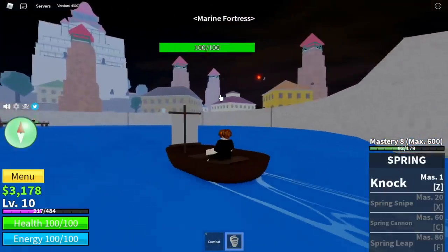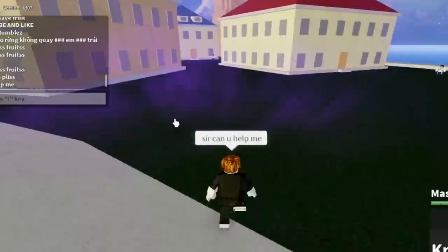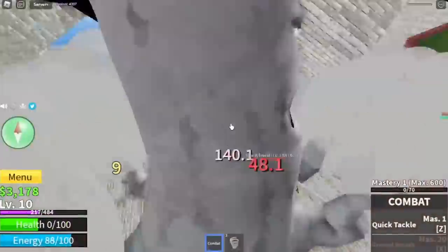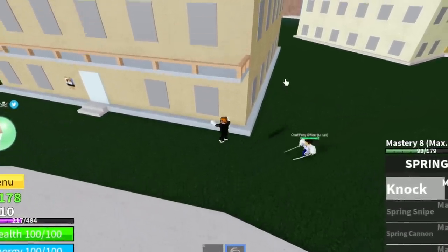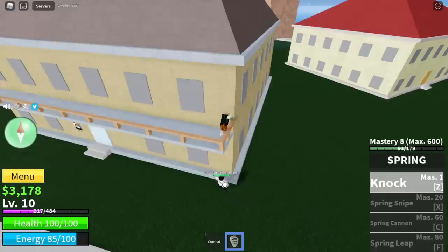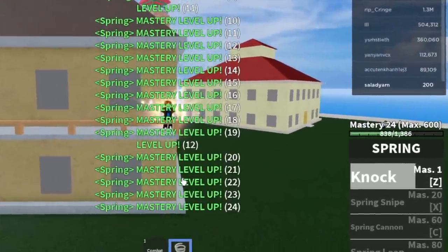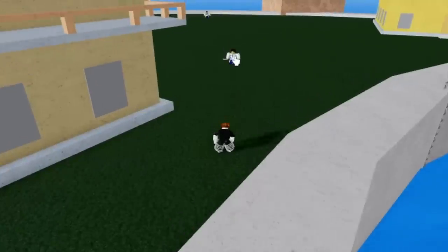I decided to head to the Marine Fortress and check that out — a Soul Fruit user. So I asked for help if he could help me defeat Petty Officers, but he did not respond, so I did it on my own. Just use your Z skill, jump and use your Z skill until you defeat him. It will take some time, but once you defeat one, you will level up really fast. In the mastery, you will unlock your second skill, the Spring Snipe.